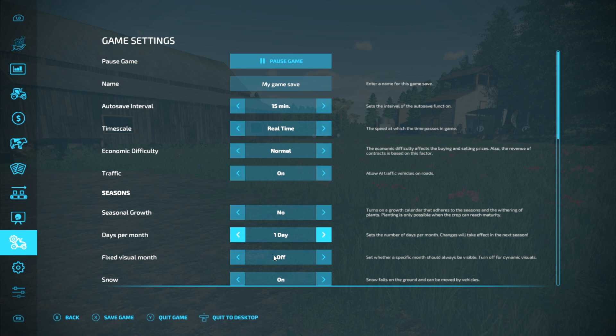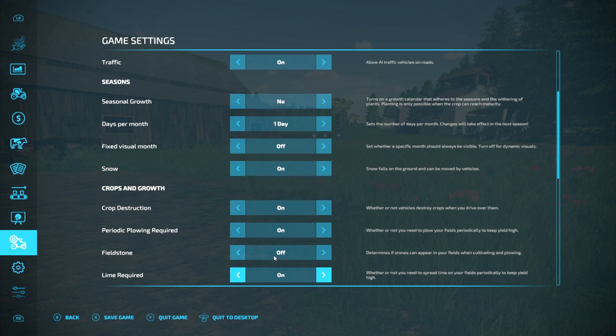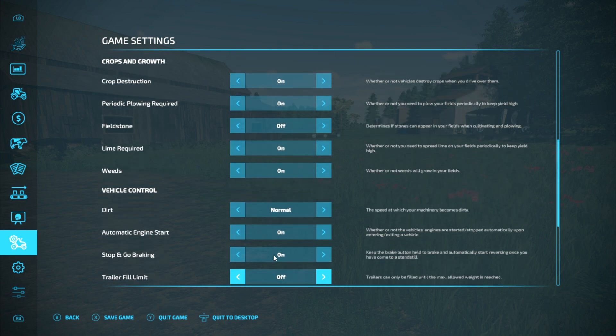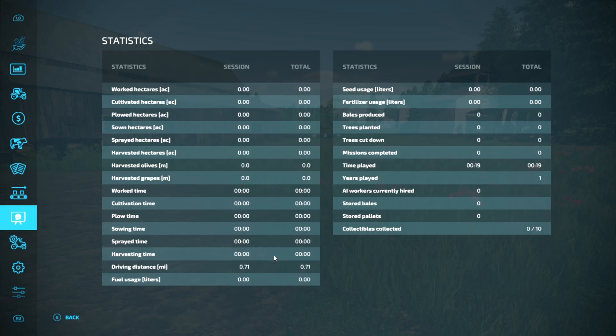Normal difficulty. Season growth is off for this. Snow is on. Crop disruptions on - periodic. Plowing is on. I've got rid of field stones. Lime is required. Weeds are on. Everything else is basically standard. Worker AI I've set all to off.